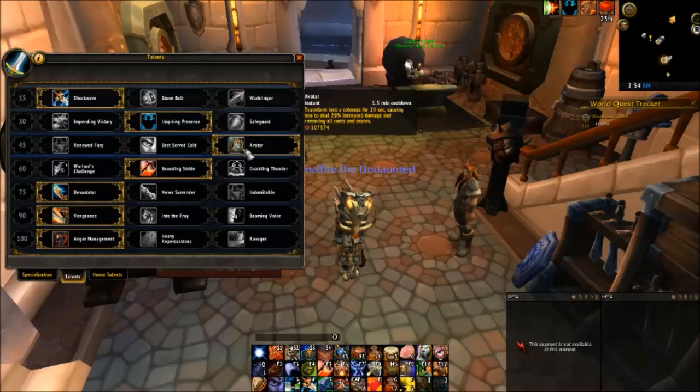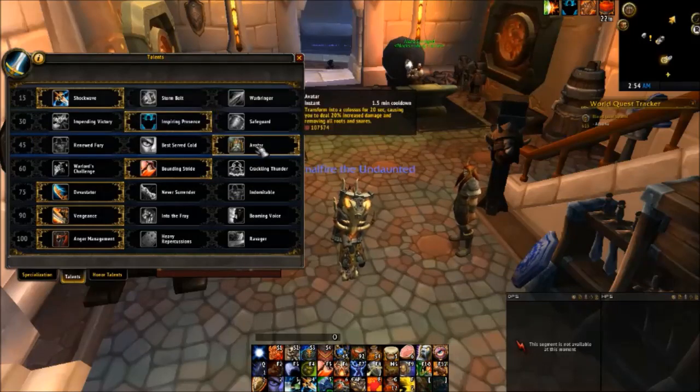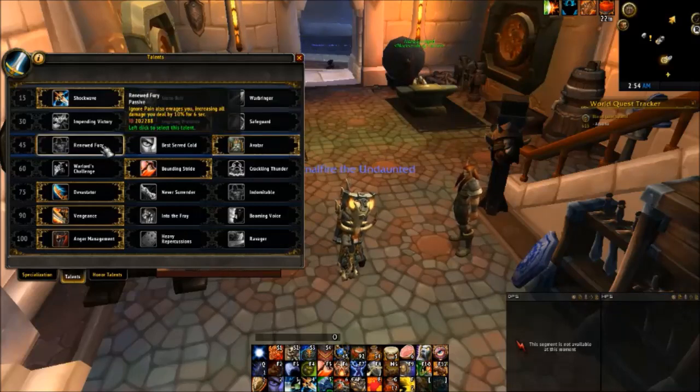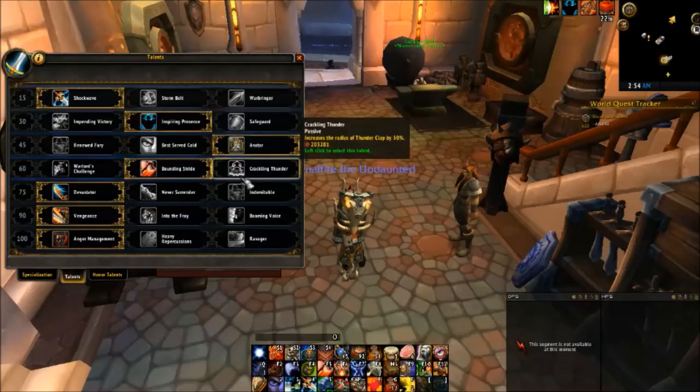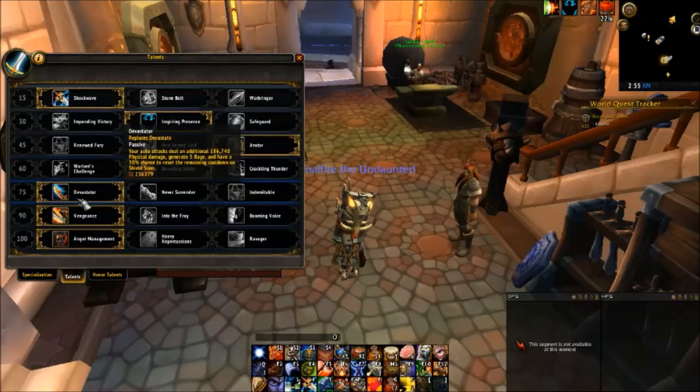Safeguard, I don't use. Avatar and Renewed Fury are both very good talents to take. Renewed Fury — whenever you use Ignore Pain, it enrages you and you get a 10% damage buff for six seconds. Avatar is on a 1.5 minute cooldown and gives you a 20% damage buff for 20 seconds. I typically use Avatar for Mythic Plus dungeons because I want control over when I put out my biggest burst. Bounding Stride is the only viable talent in that tier — it reduces the cooldown of Heroic Leap and gives you a little speed boost after you leap.